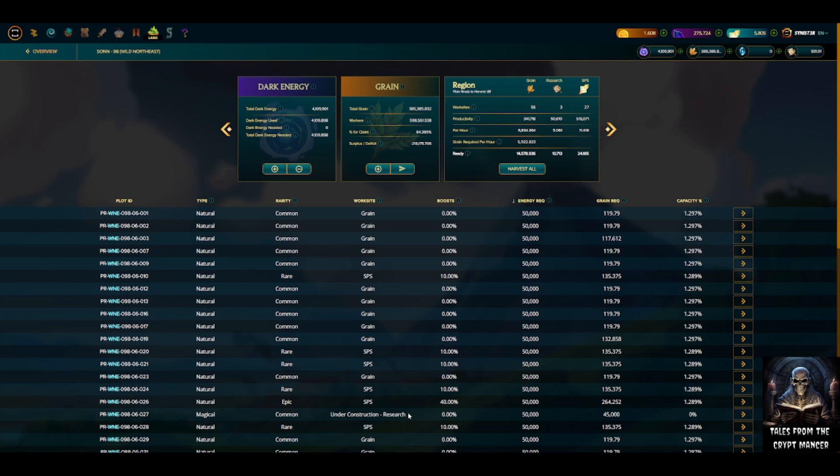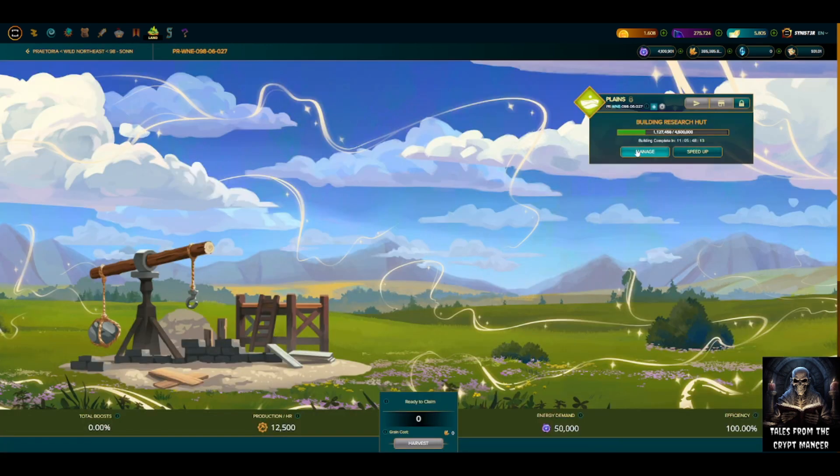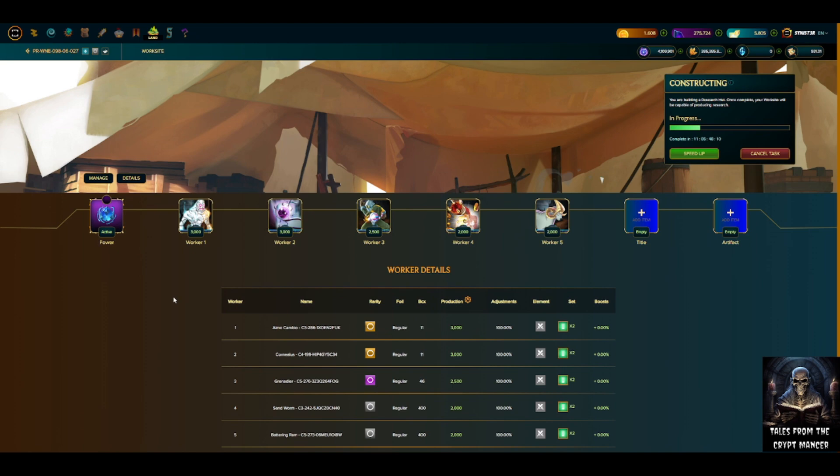I had originally placed five max-level Pelicor Conjurers on this plot of land. About midway through the clearing, I swapped it out for a neutral clearing team I was going to deploy in this tract to get through the magical plots faster. I went into manage and replaced the five Pelicor Conjurers with max-level Almo, Cornelis, Grenadier, Sandworm, and a Battering Ram — a neutral team with much more production power, which increased my clearing speed significantly.